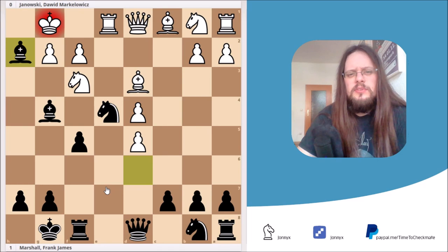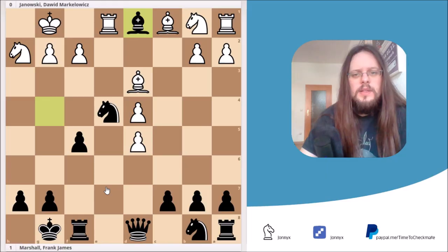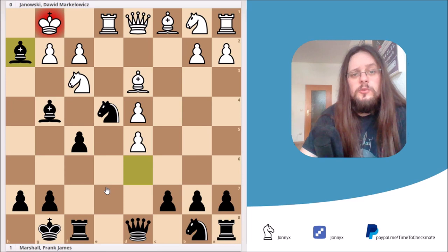Why is this move so good? Let's start with knight takes h2: then we simply grab the queen on d1, and the game is over. If White plays king to h1, then we simply grab the pawn on f2 with our knight, saying check and winning the queen. So those moves are impossible for White.